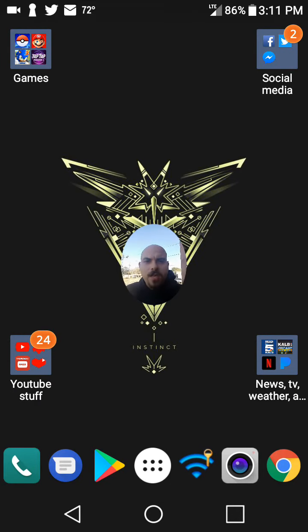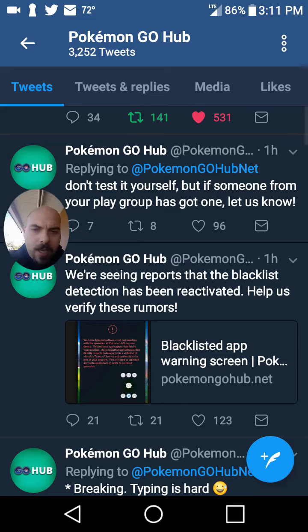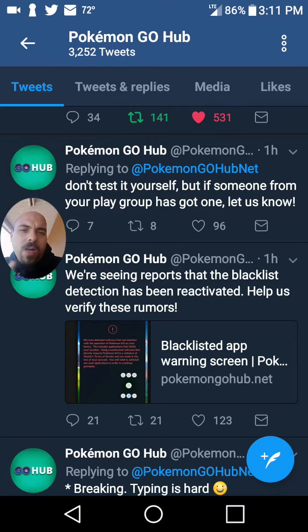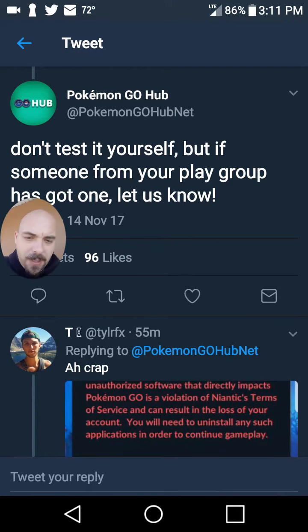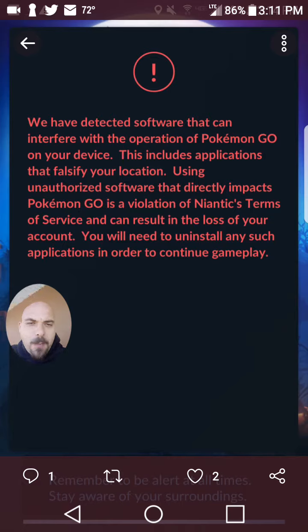Wanted to bring you a quick update with something that's going on in the game right now. Pokemon Go Hub is currently saying that the blacklist detection for GPS spoofing apps on Android is back. It is very possible that if you spoof, you could be getting this message: 'We have detected software that can interfere with the operation of Pokemon Go on your device. This includes applications that falsify your location.' It basically says it's a violation of the terms of service and your account can get deleted.